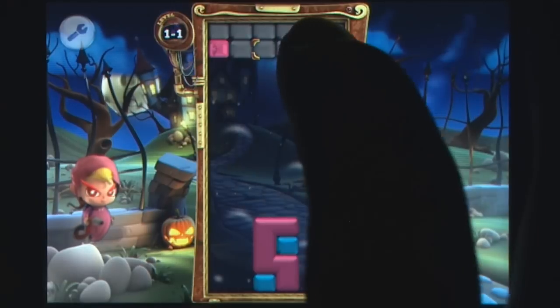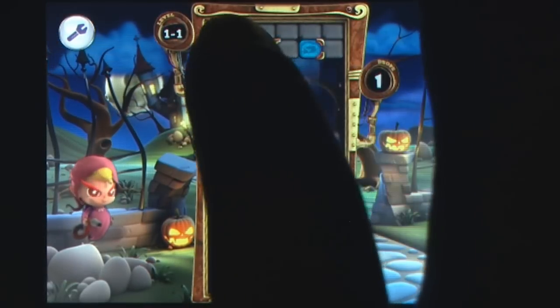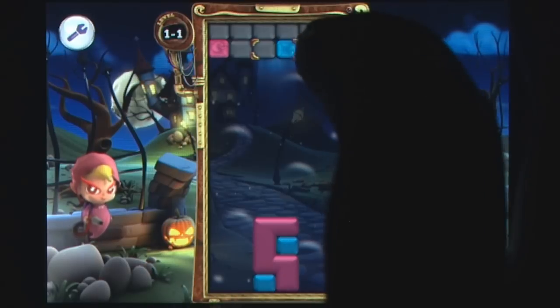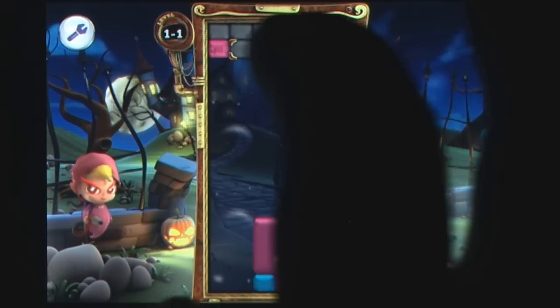Players can select blocks by swiping their finger left or right on the screen, and can move them by swiping upwards and drop them by swiping downward. Although this seems pretty straightforward, it will take the player a few attempts to get used to it.